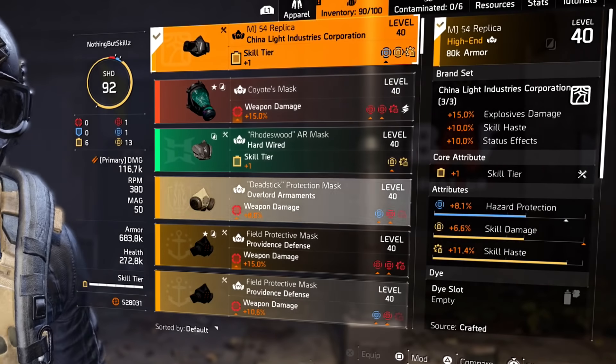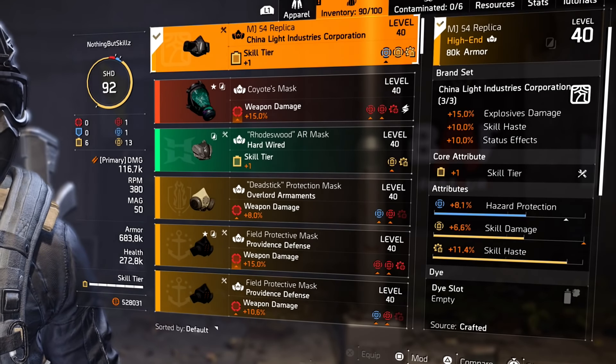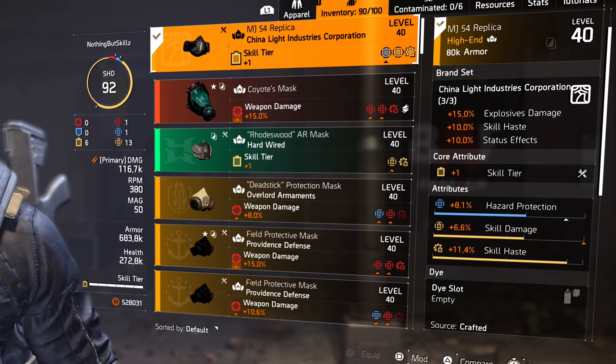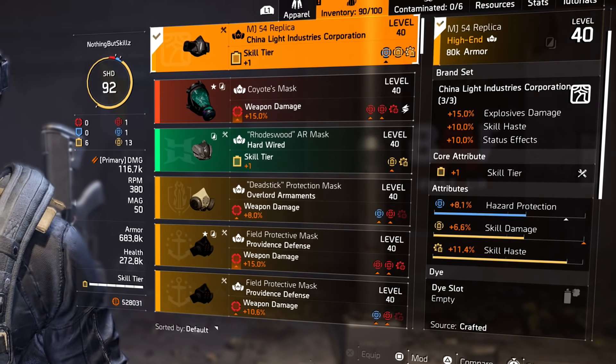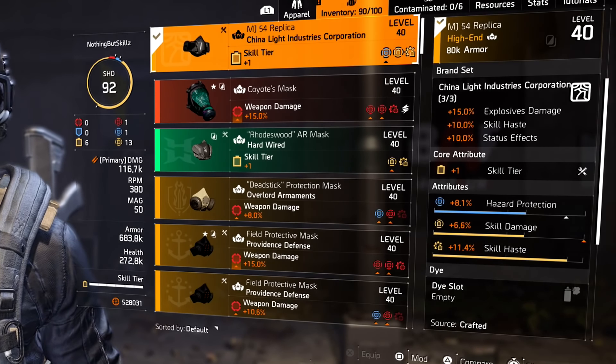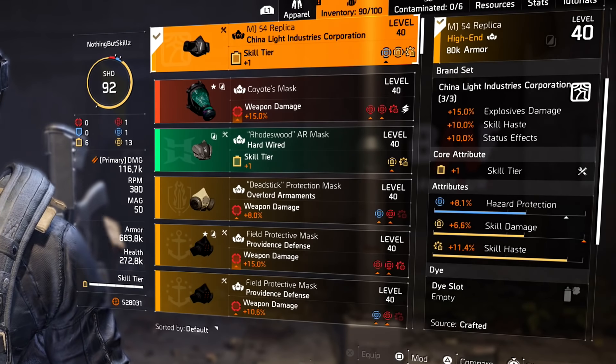For the mask, I'm running a China Light mask - I'm running a three-piece, so I get that 15% explosive damage with the one piece. I have skill tier. For the attributes, I have hazard protection and skill damage. I would like to have skill haste instead of hazard protection, and then for the mod I'm running skill haste on there. So that's the one piece I would like to change - I would love to get rid of that hazard protection.